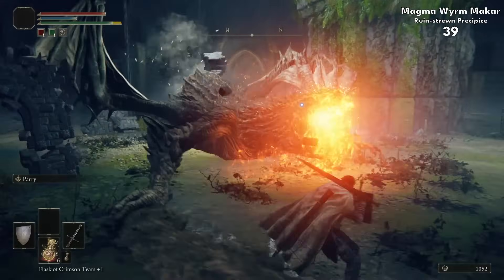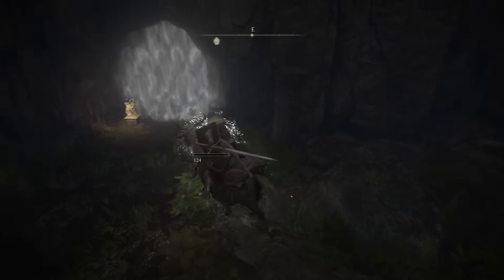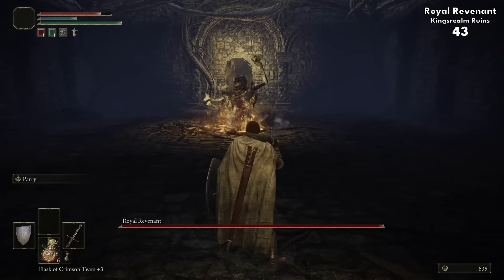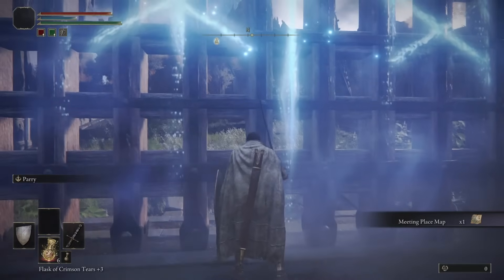We do have to beat him to get to Haligtree, but we're going to go a different route, grabbing yet another Knight's Cavalry on the way and a local dragon. That leaves only a few left to pick off in Liurnia — a couple of underground spots for another Crystallian, and the nightmare fuel that is Royal Revenant. Worst bossing in Elden Ring right here. And with a Glintstone Key grabbed near the dragon earlier, we can enter Raya Lucaria.